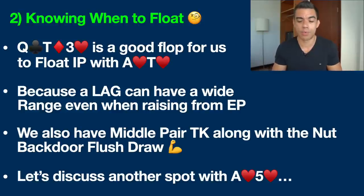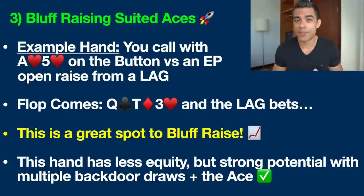Now let's talk about a baby suited ace spot. We're going to talk about ace-5 of hearts and discuss bluff raising with suited aces. This is one of my favorite hands to bluff raise with and there's a specific reason why. We call with ace-5 of hearts on the button versus an EP open raise from a loose and aggressive player, and the exact same flop: queen of clubs, 10 of diamonds, and 3 of hearts. The LAG makes their c-bet again.